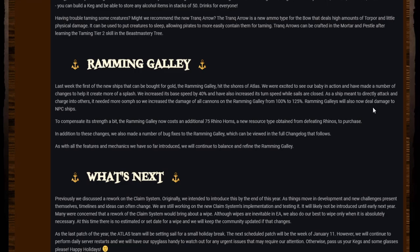Ramming galleys will now also deal damage to NPC ships. To compensate for its strength, the ramming galley now costs an additional 75 rhino horns — a new resource type obtained from defeating rhinos — to purchase. We also made a number of bug fixes to the ramming galley, which can be viewed in the full changelog.